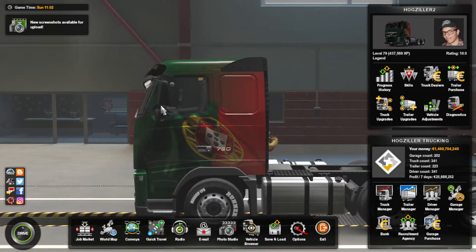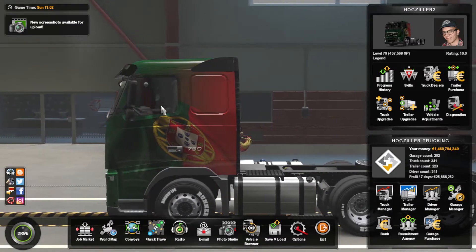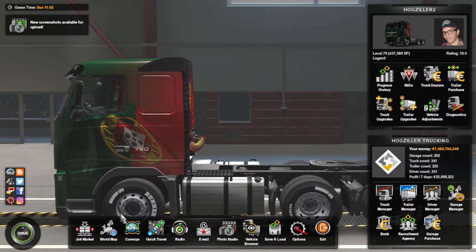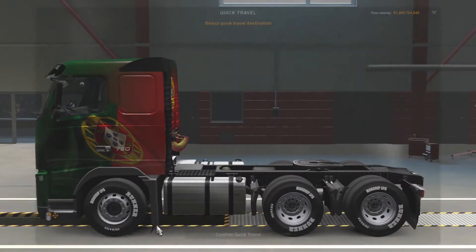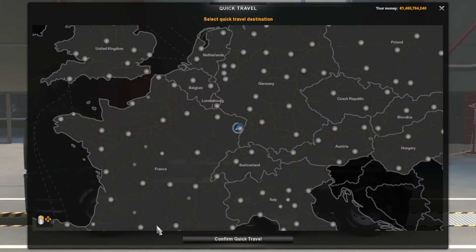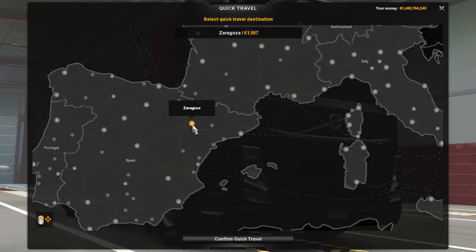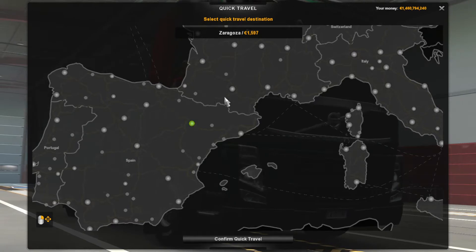Previously, quick travel was located in Garage Manager. Now there is an icon on the main page for your driver profile to do the quick traveling. The big difference that will impact all future gameplay is that time no longer advances like before.